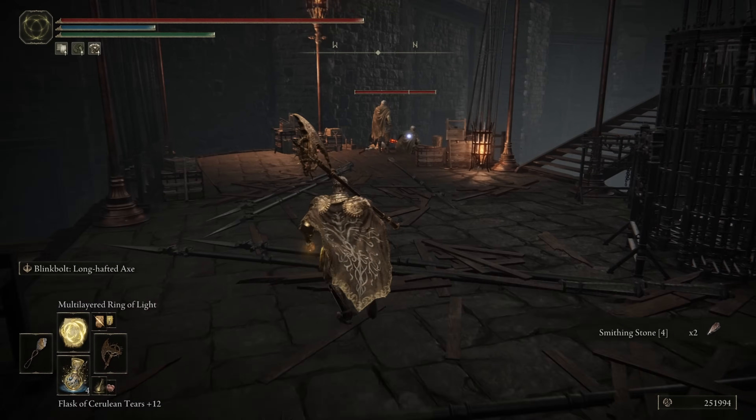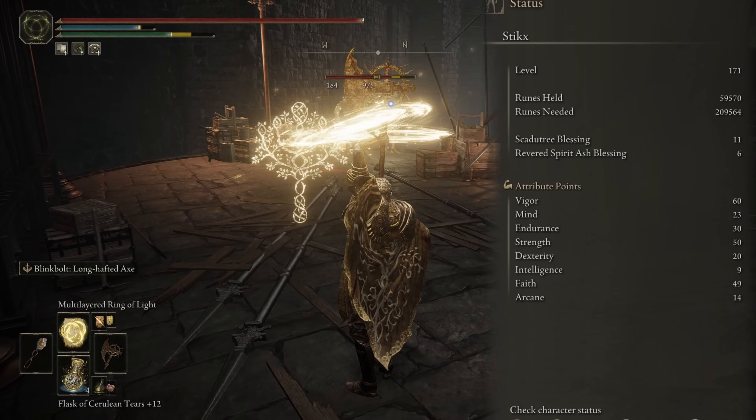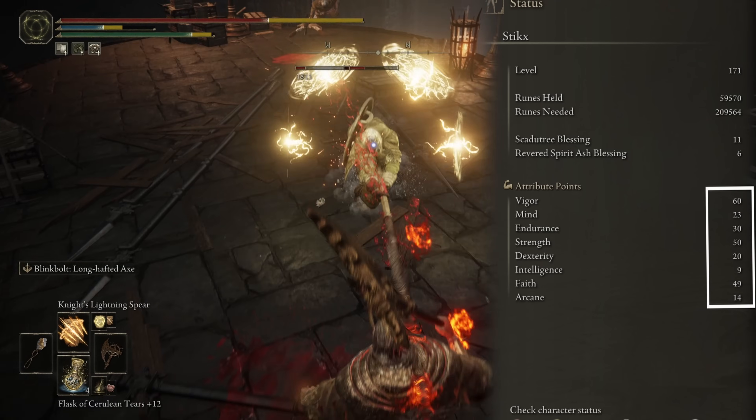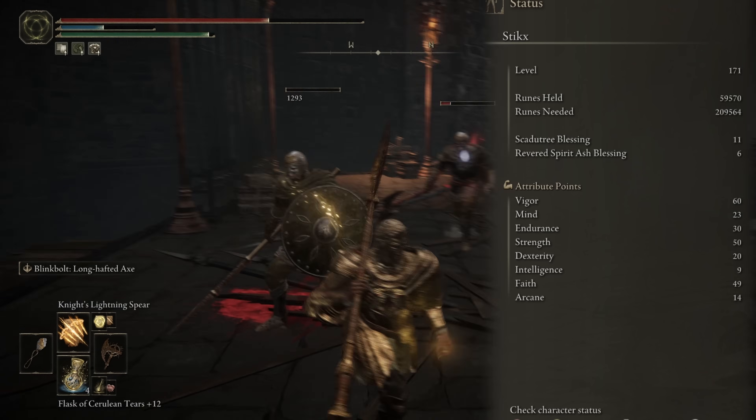As for the stats we're going with for this build, starting with my character sitting at level 167, we're looking at 60 in Health, 20 in Mind, 30 Endurance, 50 Strength, 21 Dexterity, 9 Intellect, 48 Faith, and 14 Arcane.